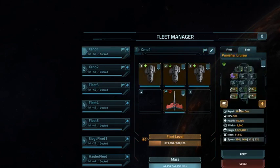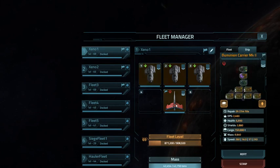As you can see, it's a pretty pathetic fleet — it's only three ships. There is a Domination carrier and it does have Xenotech fighters, so it does okay, but it's not that great. Level 69 — not that great.